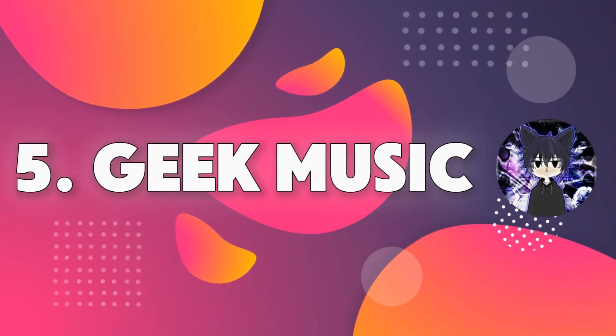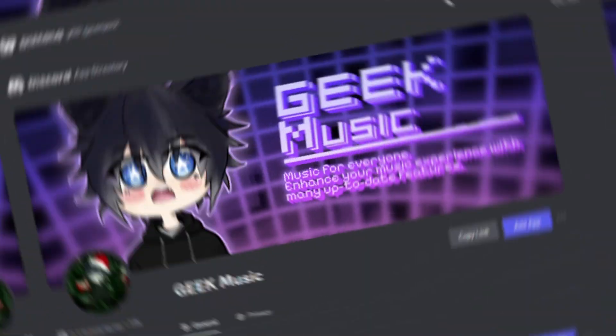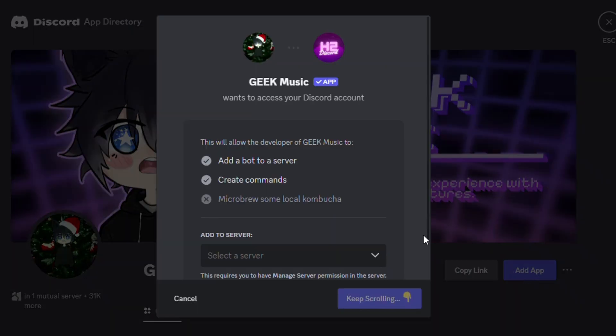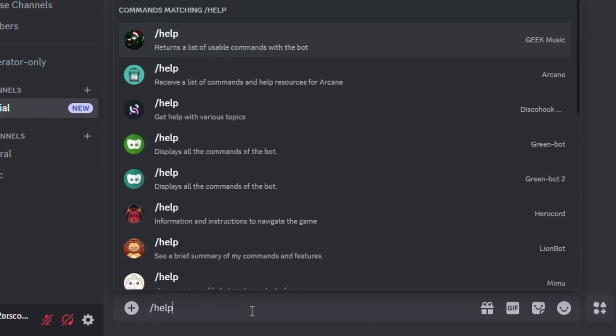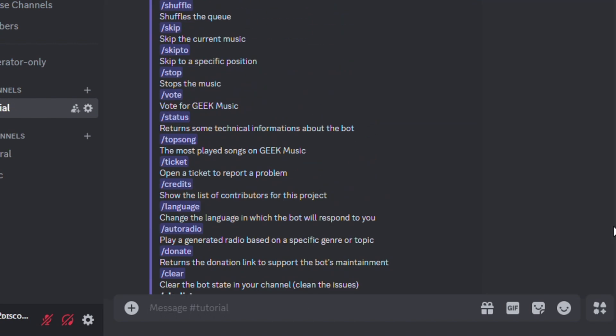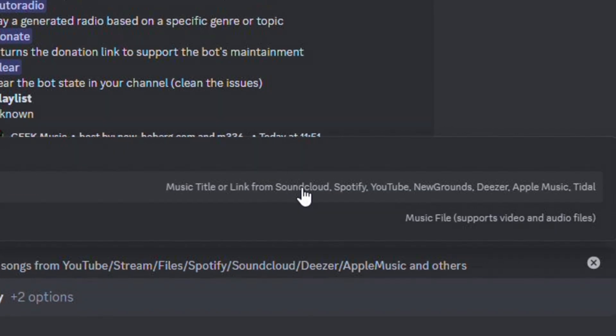Last but not least is Geek Music. It is one of the best music bots on Discord currently. You can use Discord's application directory to add the bot. After adding, run the slash help command to see all the music commands available. The main command is Play. After you type the command, you can either send the song name or attach the song as a file. If you select music, you have to enter the song name or its link. This bot supports SoundCloud, Spotify, YouTube, and some others.